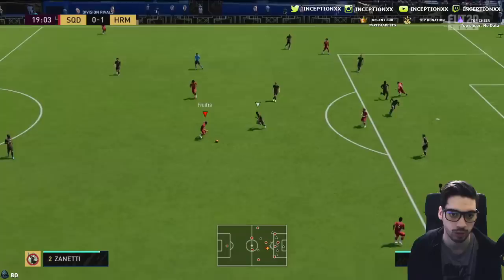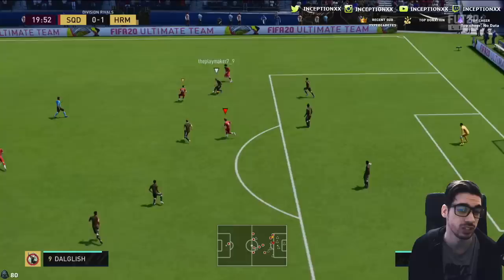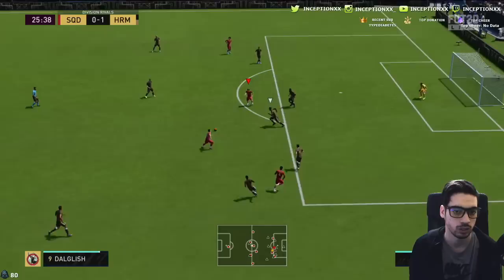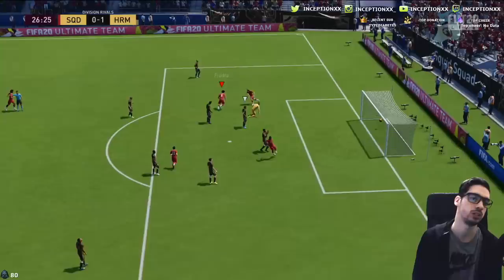That's the composure — pushing the ball really far. That's going to be a problem on the card. I would genuinely give him a Sniper chemistry style just because of that; it's that pressure dribbling that makes him push the ball so far from himself. A nice little pass right there — really well weighted.